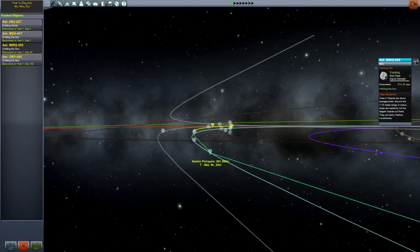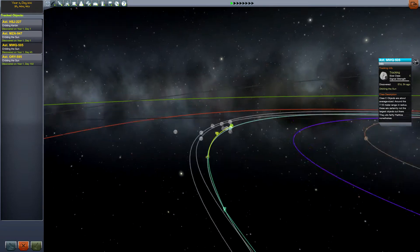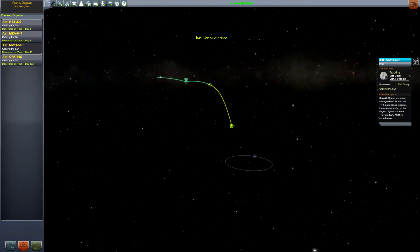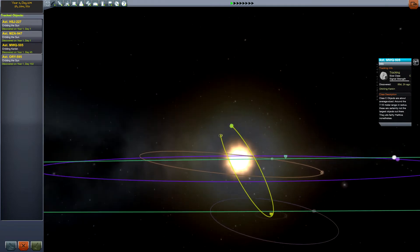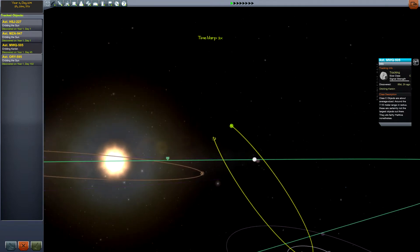Heading over to the tracking station, we find another Class C asteroid. This one's coming very close to Kerbin and should be a bit easier to get to. Less than a thousand kilometers? Wow. Alright, if I can't get that one, I don't know if there's any hope for me. But I need to figure out what plane it's going to be in so that I can launch into the right plane and avoid that whole issue with not knowing how to get there. I use a little time acceleration to wait for it to get into Kerbin's sphere of influence — it's coming so close, that seems like an okay option.